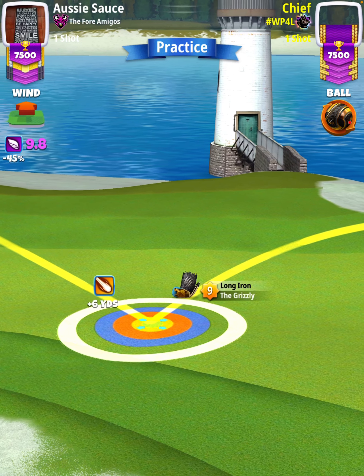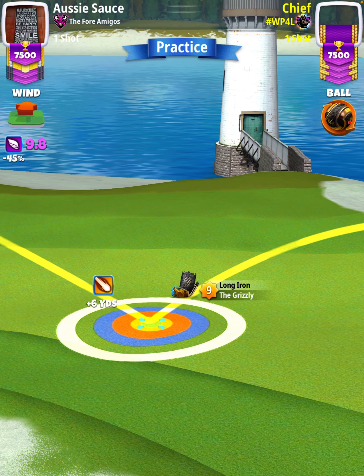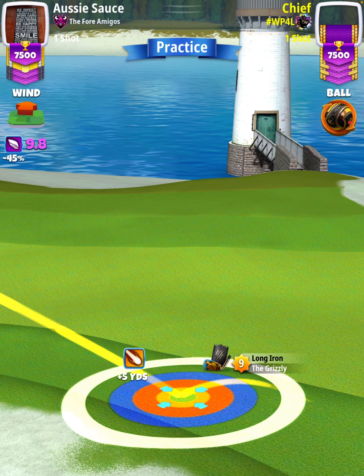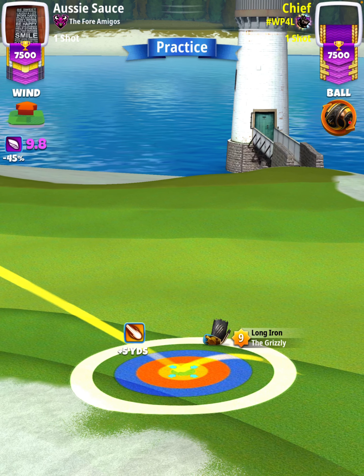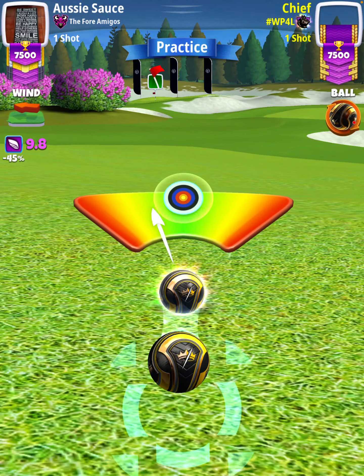Then we'll use our landing position plus yardage to determine our adjustment. At plus six, I'm going to play this one P0 plus 30% elevation at 90% slider, which is 13.1 rings, and we're only going to pull one time over the bullseye, then center the ball.